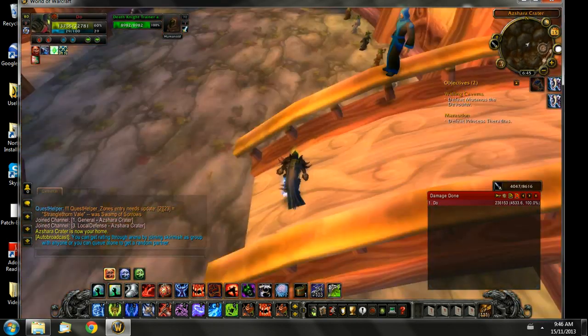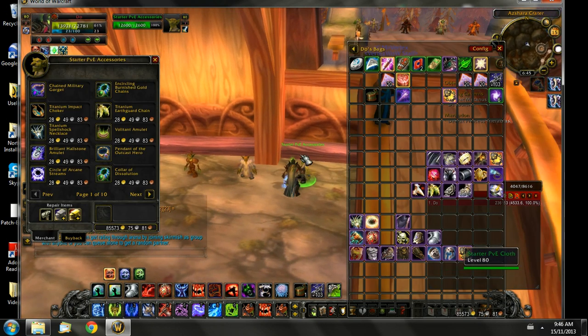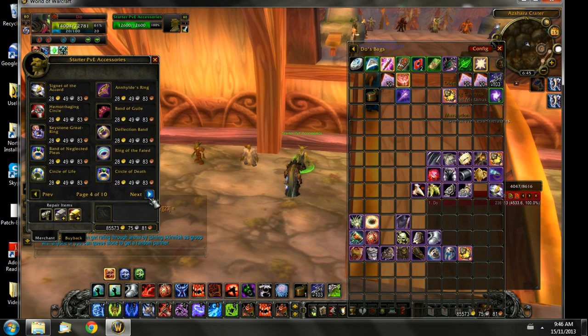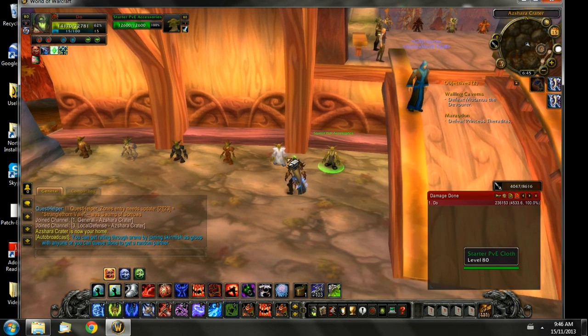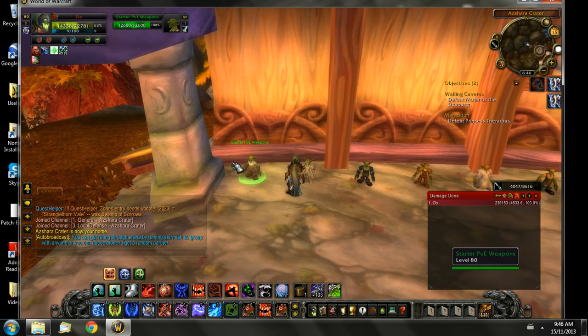Once that's all done, you're going to come down here and you're going to find your gear. So this is where everyone has to go. You start out with your PvP accessories. You're going to move around there — so cloth, leather, mail, plate — and then here are your weapons.